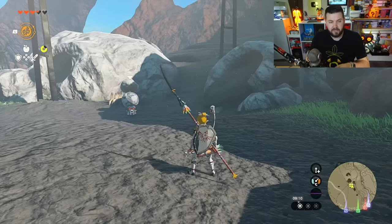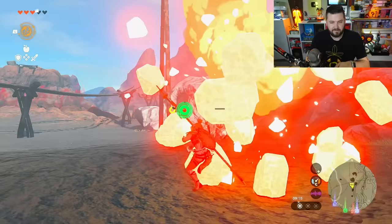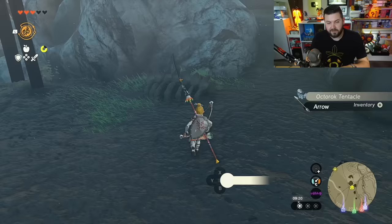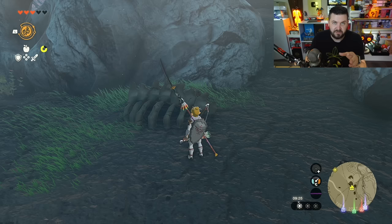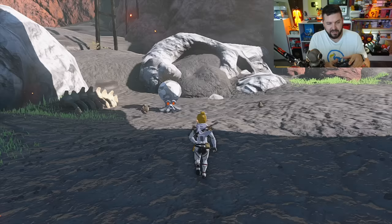After it's repaired one item, that Rock Octorok is done. However, if you defeat him, you'll get the drops, and on the next Blood Moon he'll be back in the same spot and able to repair one weapon or shield again.